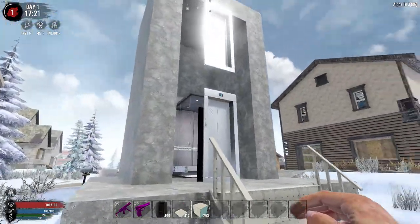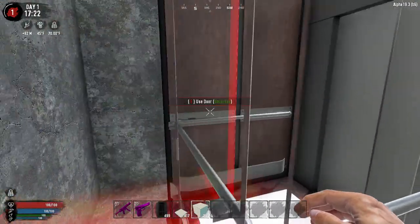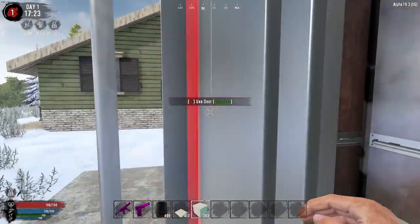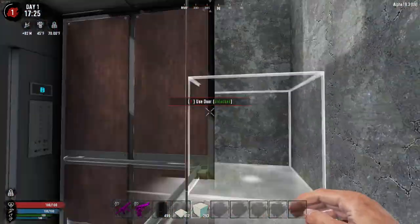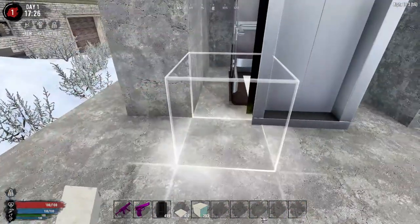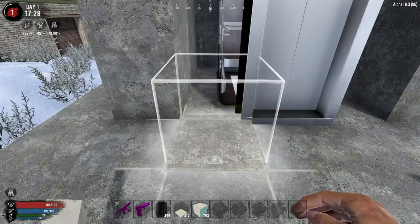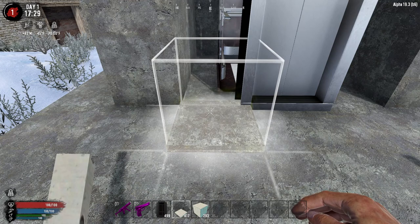Let's go ahead and place the elevator. You'll notice that the elevator kind of looks like this without anything around it. I've added colliders as well — that was one of the things I did — making it so you can't accidentally go in from the sides, fall off, or fall out of it. You also can't jump above it, which adds to the immersion.